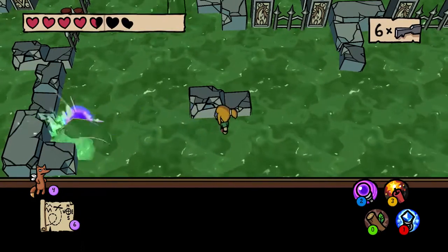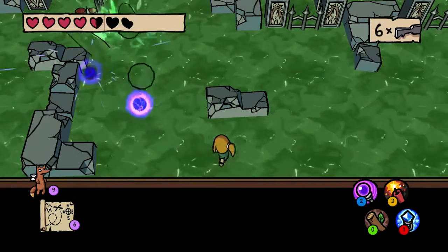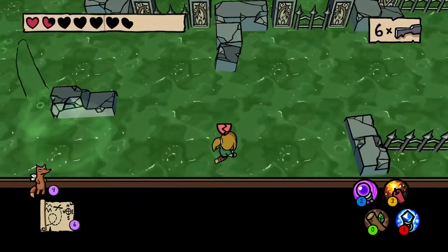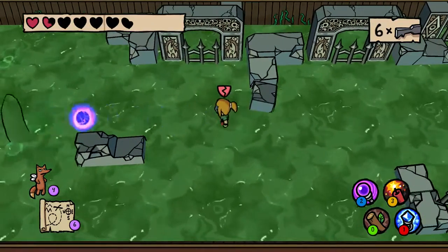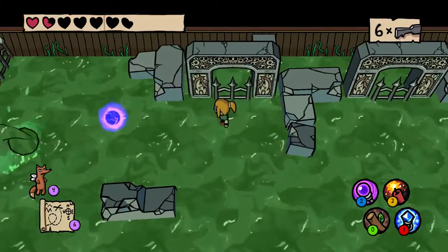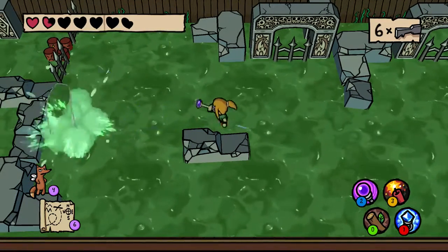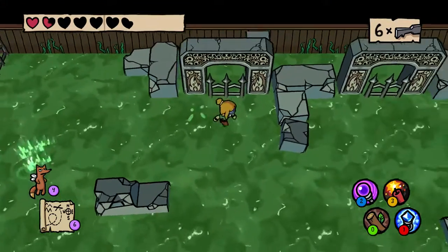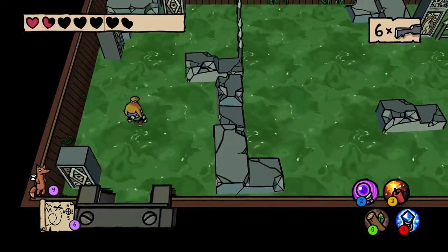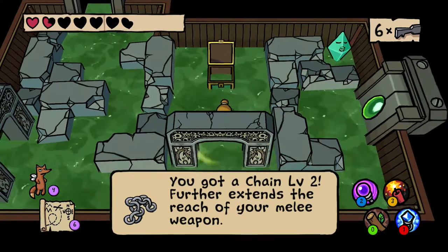I'll take cover behind this one-by-two. I don't know if the slam attack is that dodgeable — well, I guess you could roll it. This room would be incredibly hard with just the stick. Even if I die later in this dungeon, the enemy gate will remain down — assuming it behaves like every other enemy gate in the game. We got our prize: chain level two. It further extends our melee weapon range. Nice.